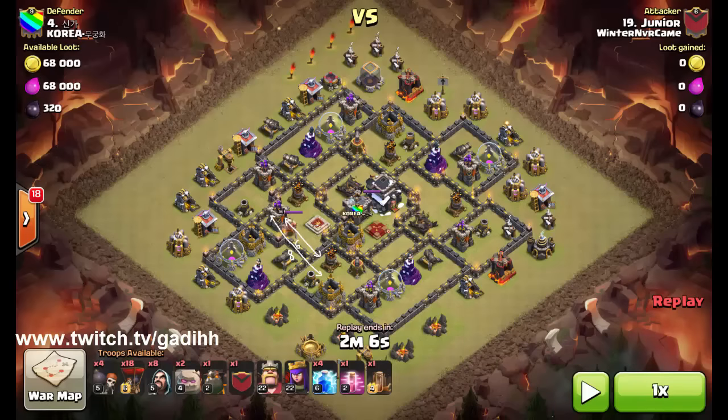All you gotta do is drop two lightning spells on each air defense and one earthquake spell right in the middle of them, and that's going to destroy both air defenses. Once that is done, all you gotta do is get the queen, get the clan castle troops, and maybe on the way take out another air defense, maybe two, and some sweepers as well. This is going to make your attack an overkill, I can promise you that.